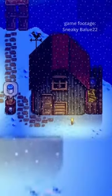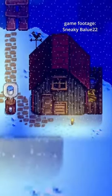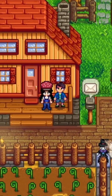Initially, a Void Egg can be obtained through a random event involving a witch. The witch will fly over the coop during the night and leave a Void Egg inside. A Void Egg can also be purchased from Krobus in the sewers for 5,000G. If the player is married to Shane, there's a chance he may gift the player a Void Egg on rainy days.